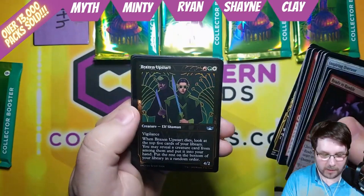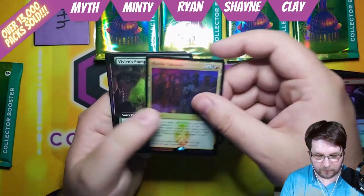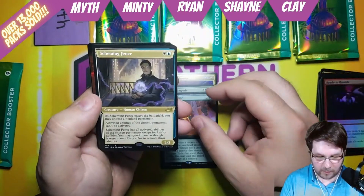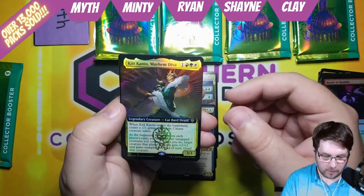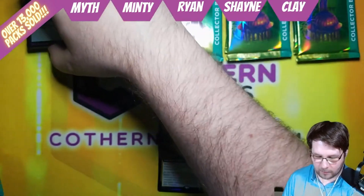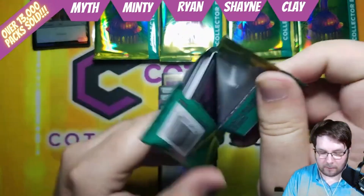Got our first Gilded Foil Brazen Upstart here. First rare is Hostile Takeover, Vivian Stampede, Evolving Door, Scheming Fence Art Deco, and Foil Extended Art Kit Canto Commander Cards. The Commander Cards can now be Foil in the Collector Pack — that's kind of cool. Before, they only used to be able to be Extended Art.